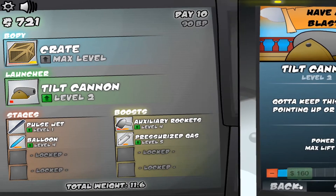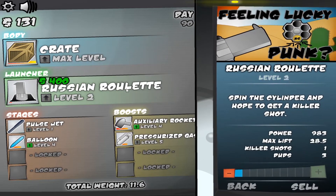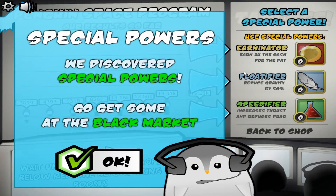You might as well upgrade things as much as you feel like — don't hold back on an upgrade thinking you won't get all the money back. Russian Roulette's cheap as hell, let's get that. I'm probably gonna use that to beat the game with. Oh, now we unlock powers.